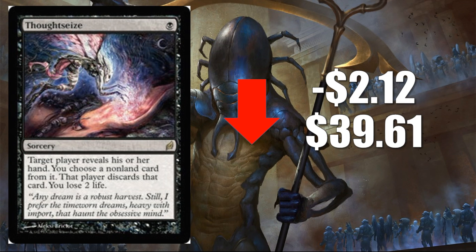Number three is Thoughtseize from Lorwyn, down $2.12 to $39.61. This card saw some very aggressive spiking just a couple months ago, but since then it was revealed it's going to be in Iconic Masters with this original art. Players who are fans of this first version of the card could now compromise and wait for the Iconic Masters version. The Lorwyn version is always going to be rare and is the original, so it's going to hold value — but it is stabilizing down a little bit this week.